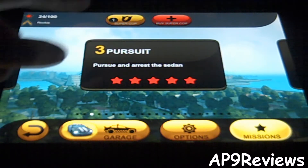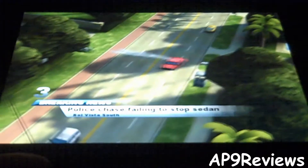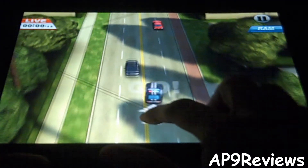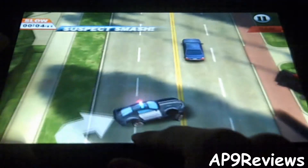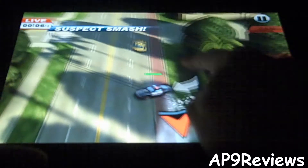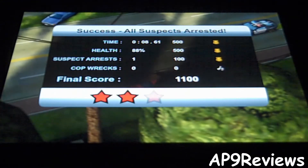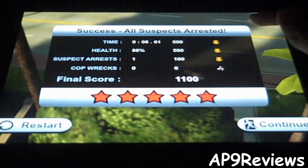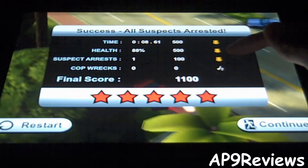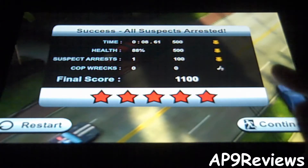Let me show you level three, where it says 'pursue and arrest the sedan.' The visuals on this game look very nice. You move around by holding on the screen, and you can tap anywhere to activate the ram. Once you use the ram you have to wait for it to reload. On top of the cars it shows their health meter. It gives you stars based on how fast you completed the level, health remaining, how many suspects you arrested — and if you destroy a cop car it takes a star off.